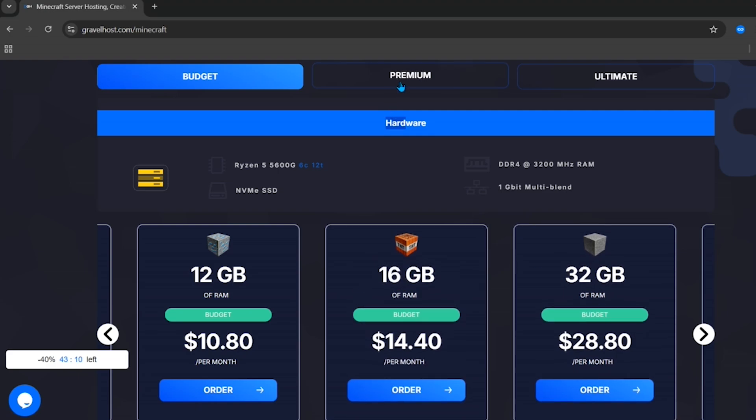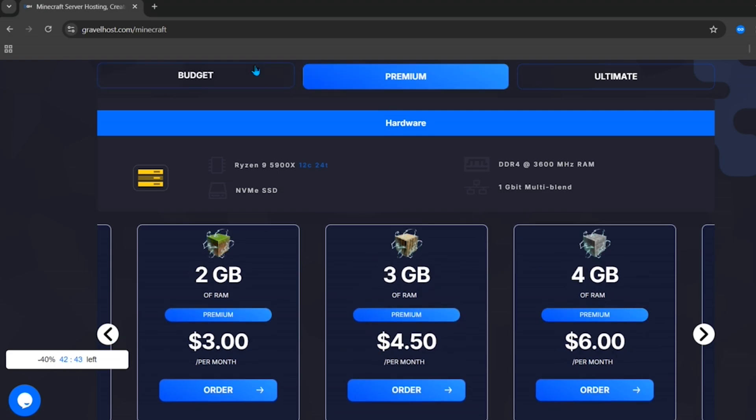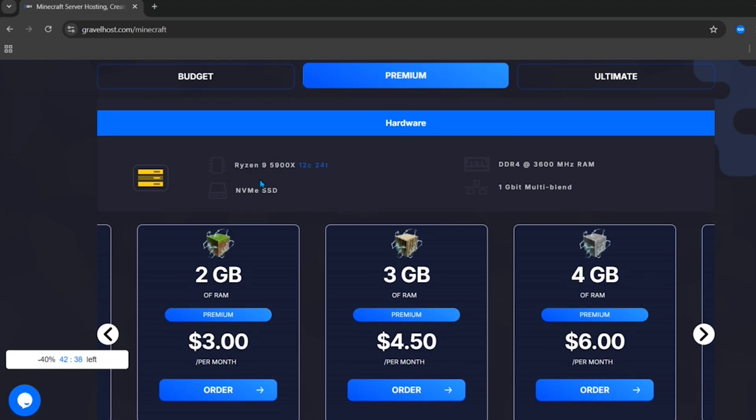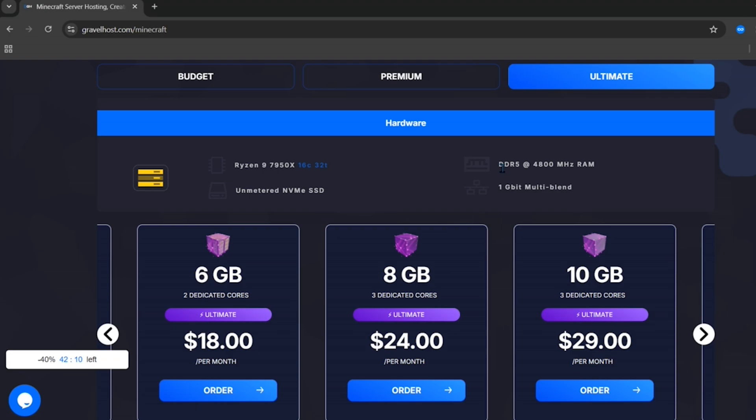If you click on Premium, you can see the premium plans. On the budget plans, the hardware used is Ryzen 5, whereas on the premium plans it's Ryzen 9 — that makes a significant difference in server performance. You can check out the premium plans from here, and finally they also have ultimate plans offering DDR5 RAM.